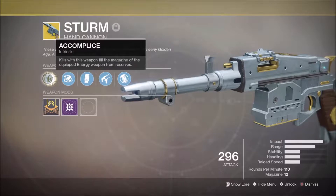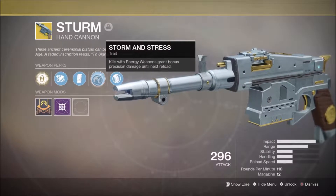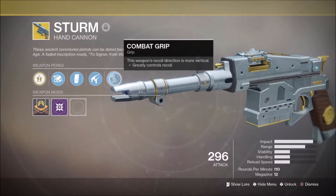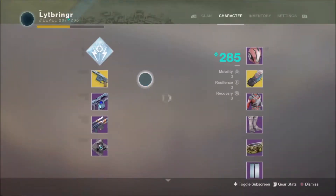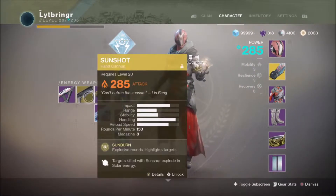Its exotic perk is just the reload. This perk is just some native Sturm perk, which I guess is fine still. It looks cool, it does some great damage, it is probably the best hand cannon in the game.